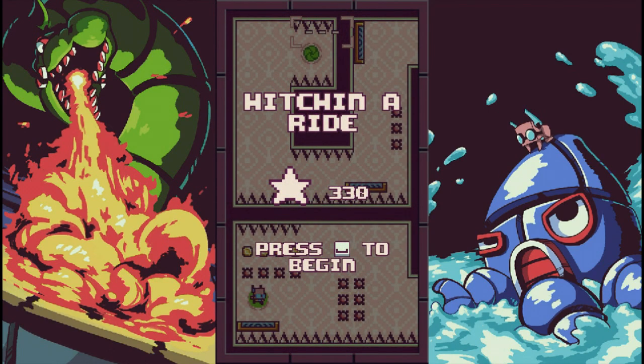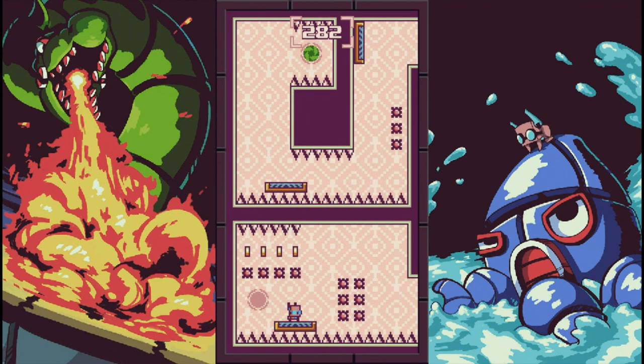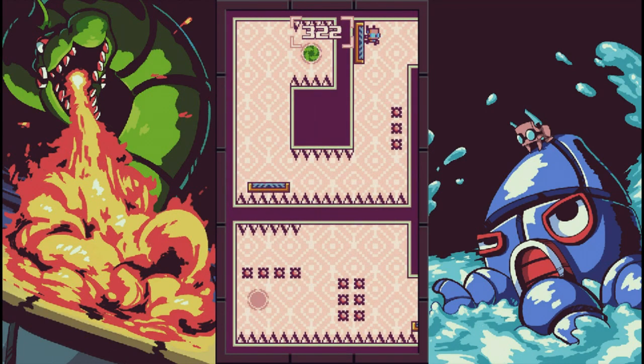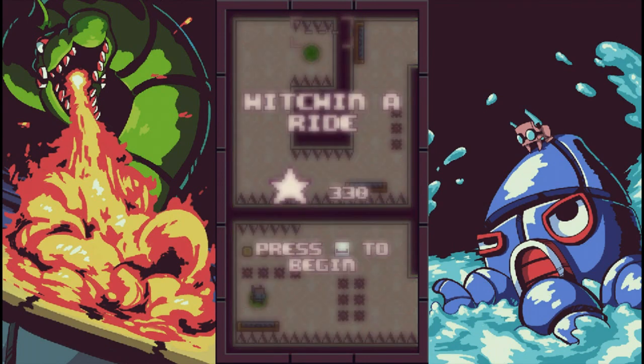Then something from a much earlier level comes back and rears its ugly head and you'll have to figure out how to get past it. You have all kinds of hazards — not just spikes, but homing missiles and buzz saws. You'll also have to use magnetic platforms to guide your character, either jumping off them to get where you need to go, riding them to a certain point, or waiting for a particular object to go away.